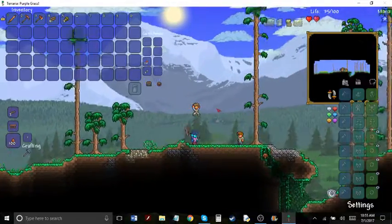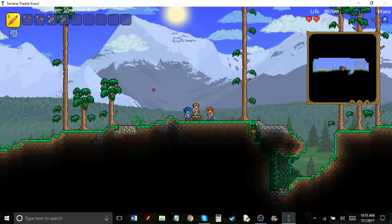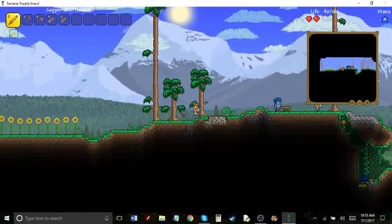I forget how lights work. You press escape to go into the menu to make things, and then on the bottom left is the crafting stuff. Crafting. Broadsword - what do I need for a broadsword? Just wood.